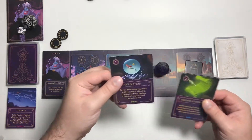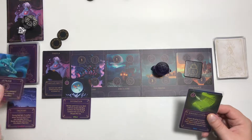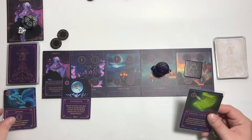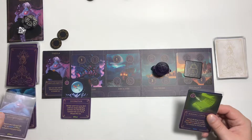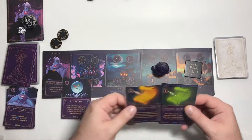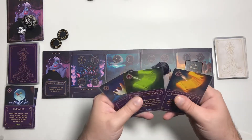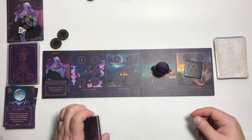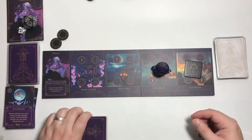Reveal cards from your deck until you reveal a binding contract, put that contract into your hand, discard the rest. Oh, I do not want to discard that guy — I know enough to know he's good. Should not have played that card already. We can play another card but we're not going to. So we'll end that turn there.